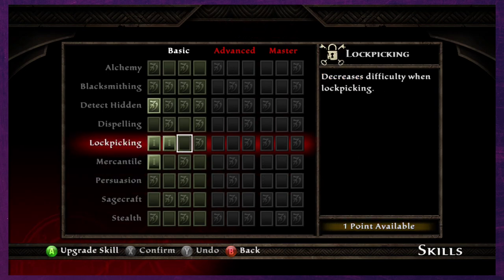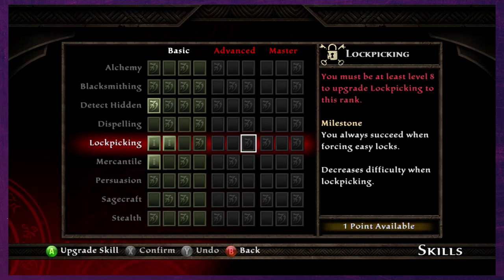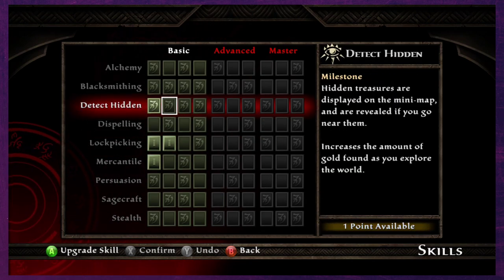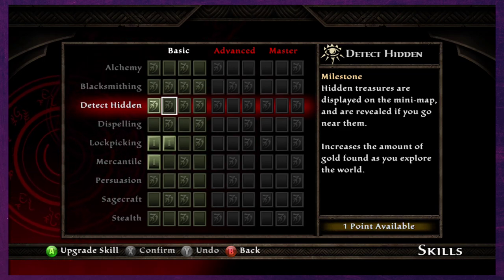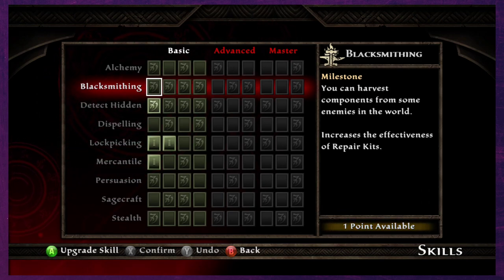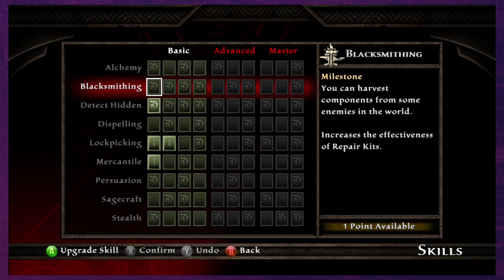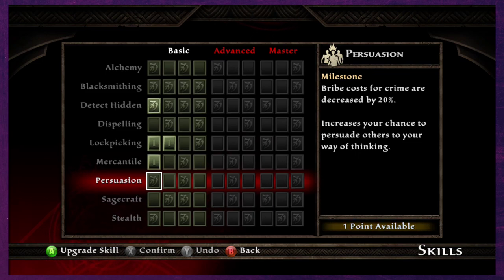So what can we do? You always succeed when forcing very easy locks, easy locks, and hard locks. Hidden treasures display on the mini-map and are revealed if you go near them. It increases the amount of gold and enemies displayed. You can disarm traps, harvest components from some enemies in the world — that could be helpful. A third experiment results in an unstable potion.